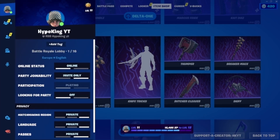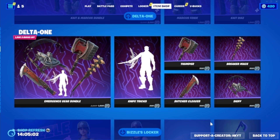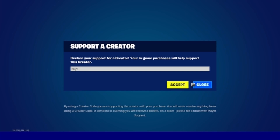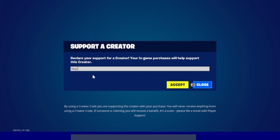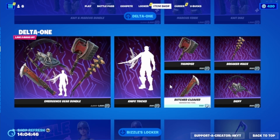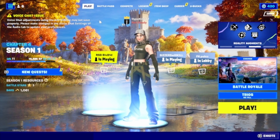Make sure you guys are commenting down your Epic ID — your Fortnite name — which you can find when you go into your friends icon, the name in the top left hand corner. Also make sure you're using support creator code HKYT in the Fortnite item shop, because I can see everybody using it. So like, subscribe, and use support creator code HKYT — those are the three easy steps.